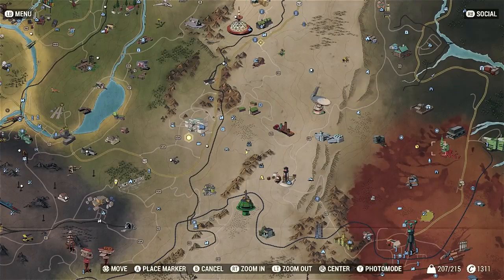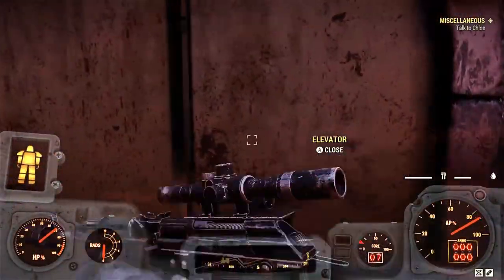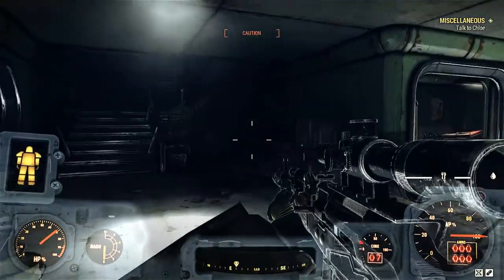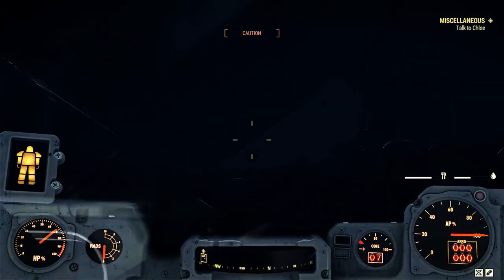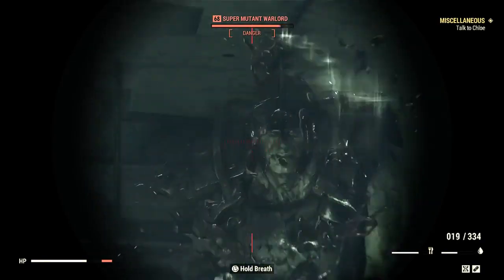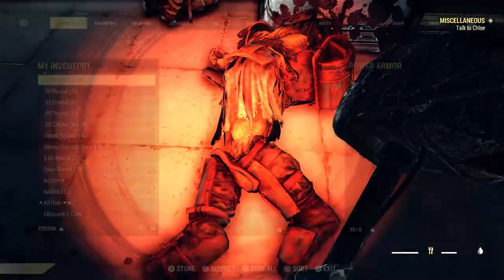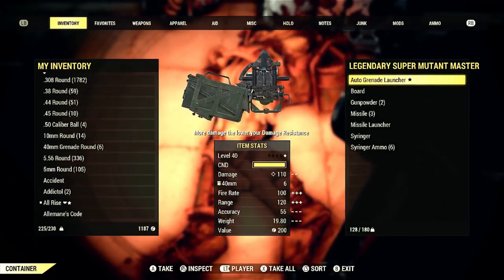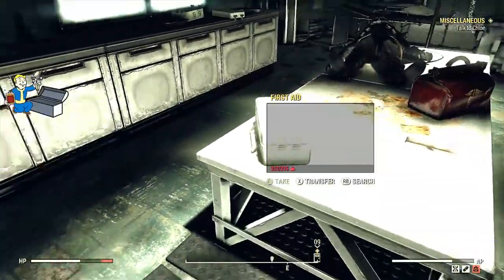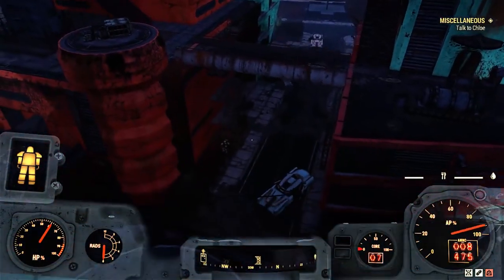Next we're going to Watoga Emergency Services, which is my second most favorite place to farm for legendaries, because I also farm for medical supplies here. Make your way into the elevator, go up, and do not go through that door — it leads outside. There are little robot enemies to the right; just ignore them and sneak past. Make your way upstairs and you'll encounter either super mutants or ghouls. The legendary is on the other side of the trash pile in the hallway — either a legendary super mutant or legendary Wendigo will spawn here. I got a legendary automatic grenade launcher this time. With Pharma Farma you can come in here and get unlimited stimpaks.